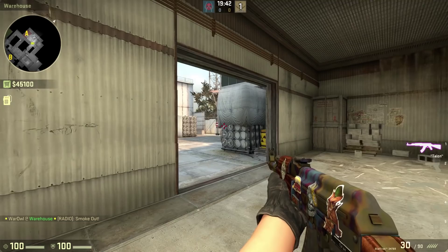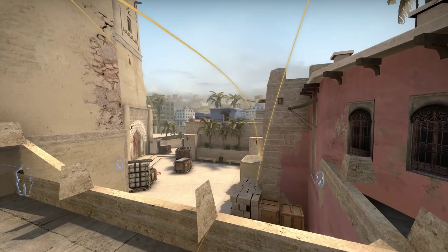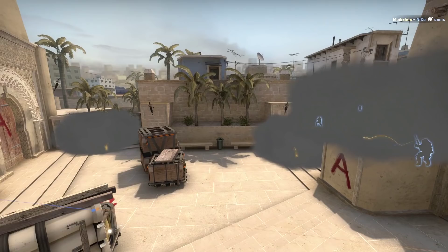Number four: Mirage. The A site smokes. This one isn't a single smoke, but I felt it necessary to include, because they kind of go hand in hand, and you're going to have a really bad time trying to take A site if you don't know these. Nothing is more frustrating than being matched with a team that doesn't know these smokes.